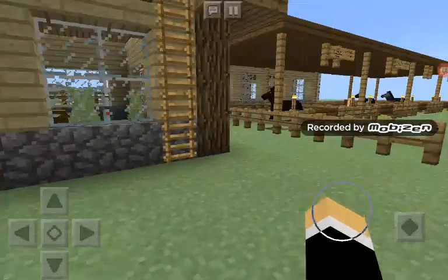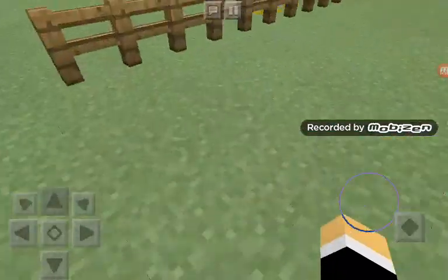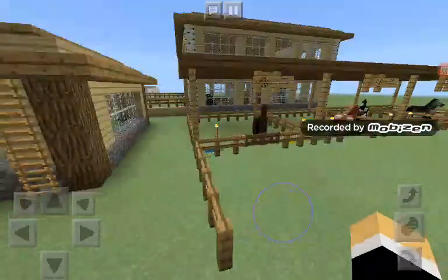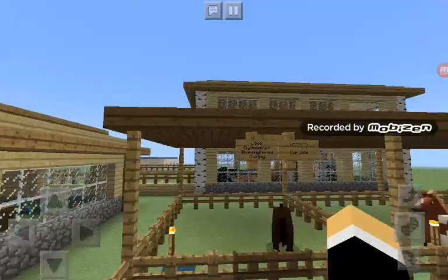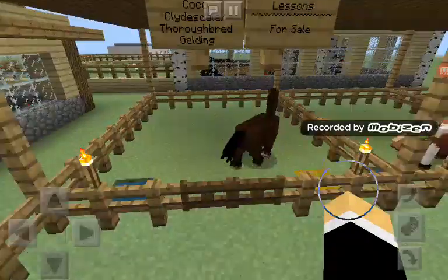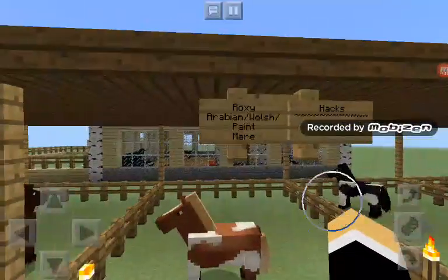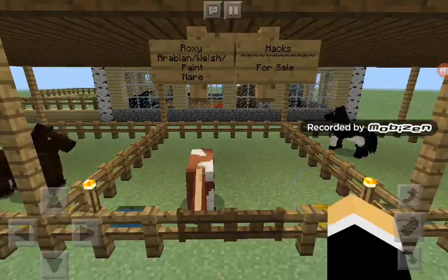So this is the outdoor stalls area. I put fencing here just so the horses couldn't get out — I didn't really want it completely open. You're able to own one horse in this episode, and not any that are for contest. We have Coco, who's a Clydesdale cross thoroughbred gelding, used for lessons, and he's for sale. You aren't allowed to make up your own horses in this series. We have Roxy, who's an Arabian cross Welsh cross paint mare, used for hacks, and she's for sale.